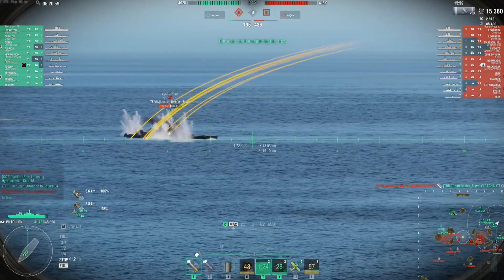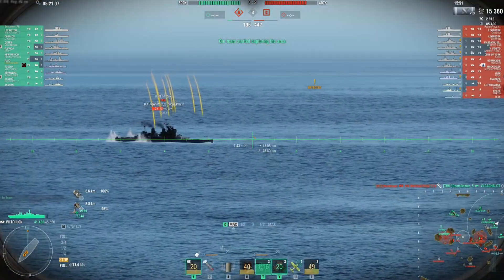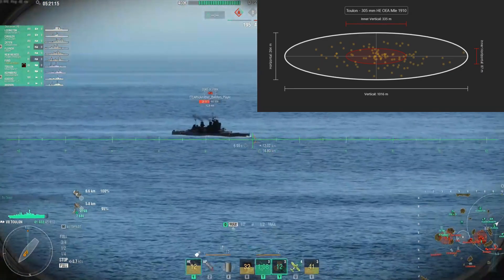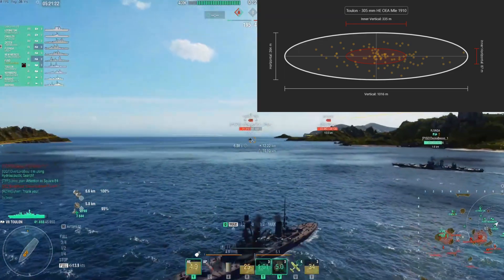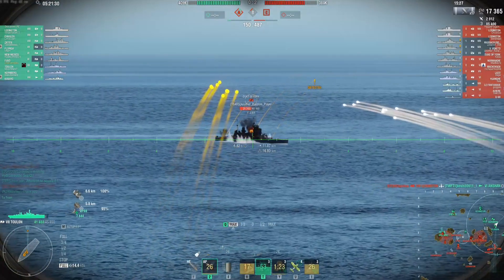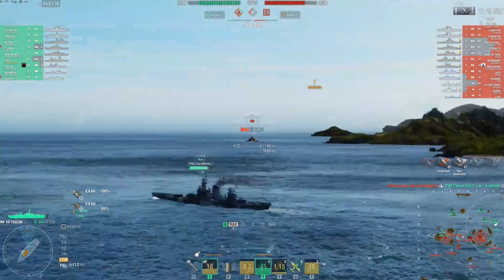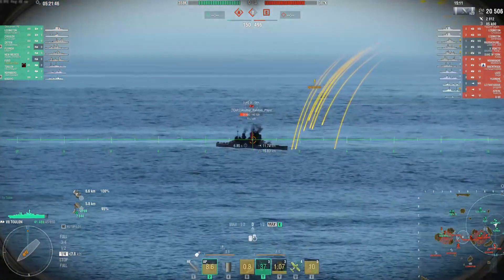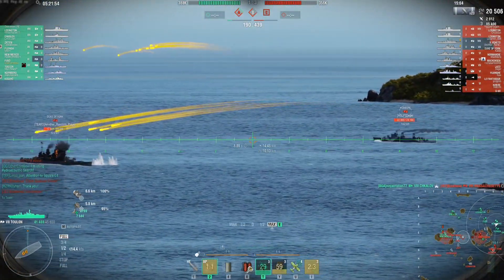It does have terrible HE damage output, but at least it pens 51mm armor. It has amazing AP that can overmatch most Tier 7 cruisers and below and can citadel BBs at close range. The Toulon is primarily an AP spammer, having excellent penetration and overmatch capabilities close to a BB. Her 21mm AP overmatch lets her pen the bow and stern of most Tier 5 through 7 cruisers, as well as some light cruisers. The AP rounds can also citadel BBs at close range, roughly under 8 kilometers. Unfortunately her HE is very disappointing, having neither the DPM nor a strong alpha strike — acceptable for lighting fires, but should not be used unless there are no better targets than angled BBs.